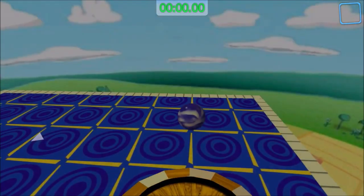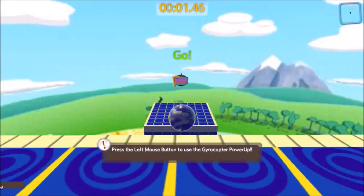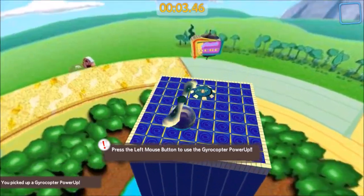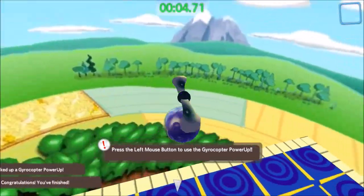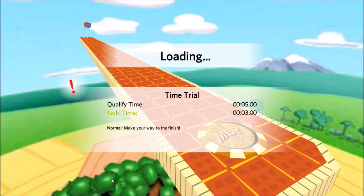Gyrocopter. Yeah. More power-ups. This power-up allows you to helicopterize your way like a spinny cow — gyrocopter. See? Isn't it stupid being useful? It reduces your gravity.